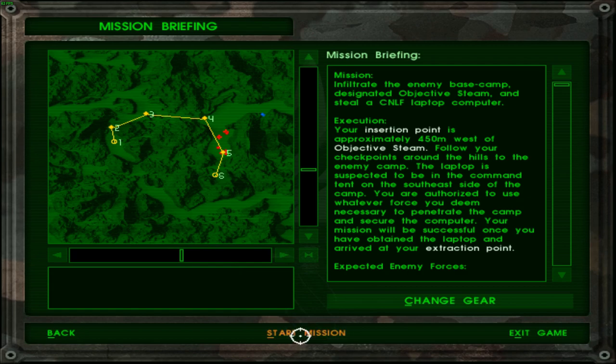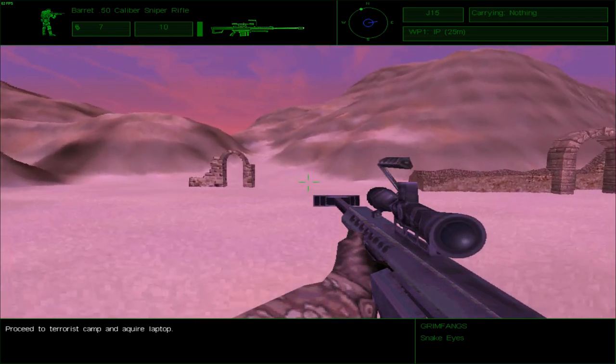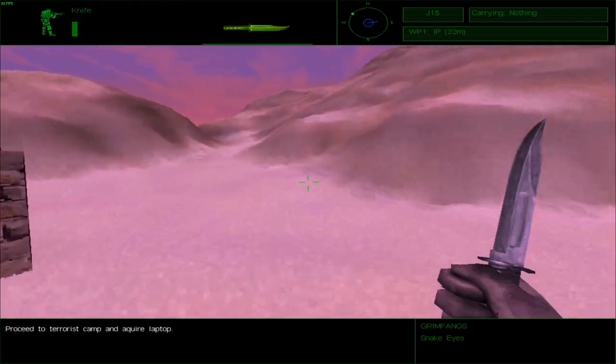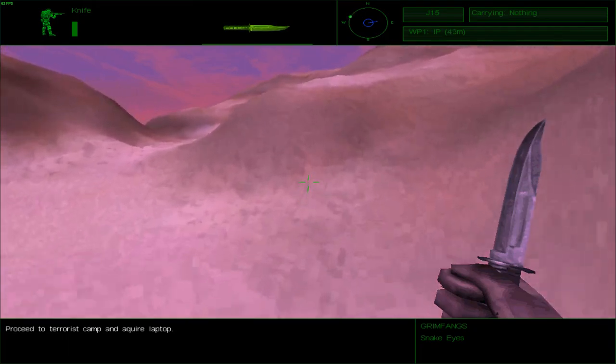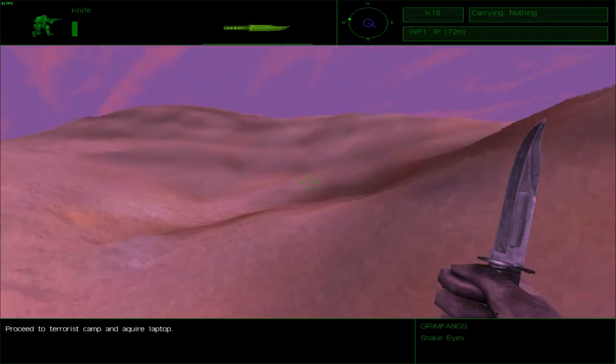Actually, the .22 has more rounds per magazine compared to the .45. So that just makes the .22 the better option, because you can only carry like three magazines of both. Anyway, I digress. Let's just go ahead and start this mission. Attempt number 11, I guess? I have honestly lost count at this point — not that I was keeping count — but yeah, I have no clue what number of attempt it is.